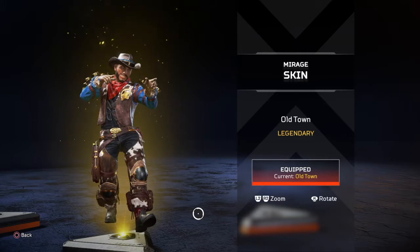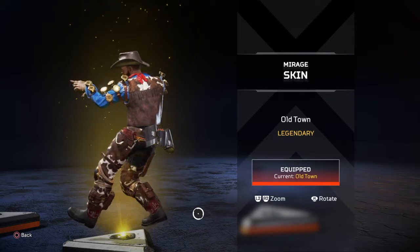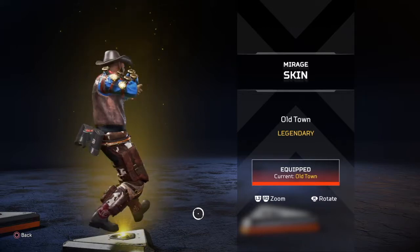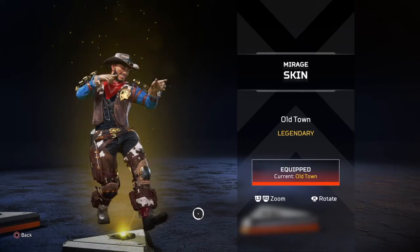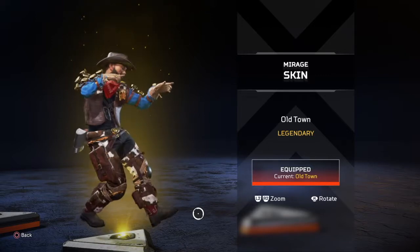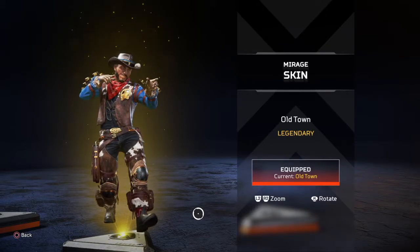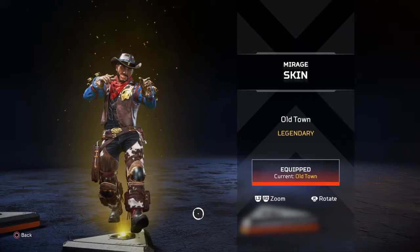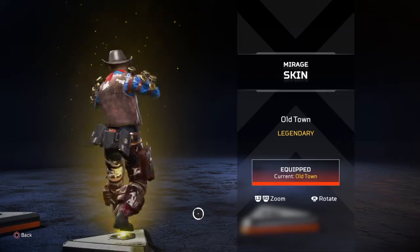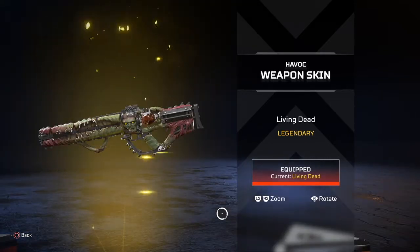The Old Town Road legendary skin from Mirage — I see what Respawn did there, capitalizing on Lil Nas X's fame and that chart-topping single. They made Mirage into a cowboy going down that Old Town Road. The skin fits his personality for sure. I ran Mirage a lot early in the season because of all the open spaces. It reminds me of Old Town Road as well as Woody from Toy Story. I'm a fan — thumbs up.